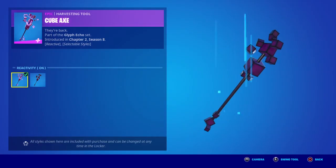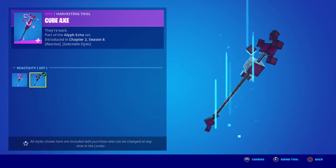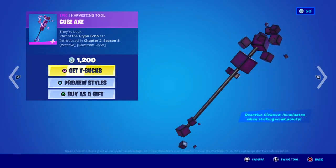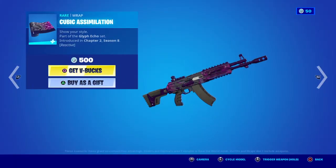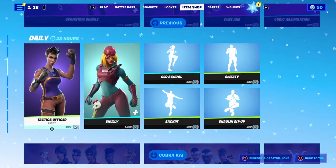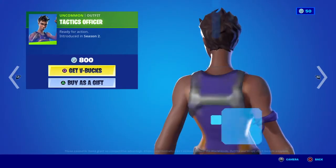We also have his pickaxe, the Cube Axe, with reactive on and reactive off — pretty sweet. When you hit weak points it goes reactive and lights up. We got the Cube wrap too — it's a decent wrap. Or you can get the whole bundle for 2100.